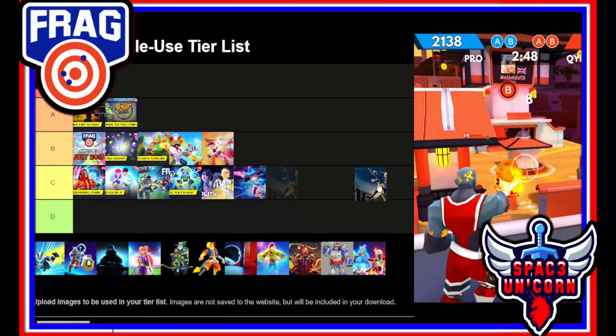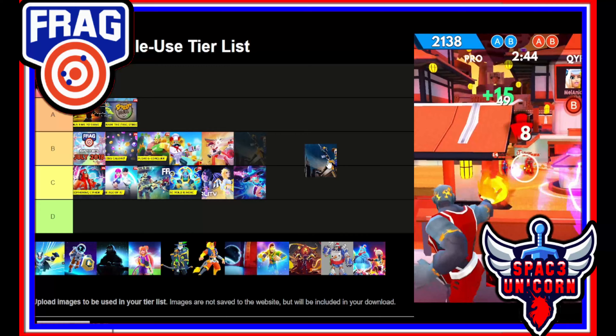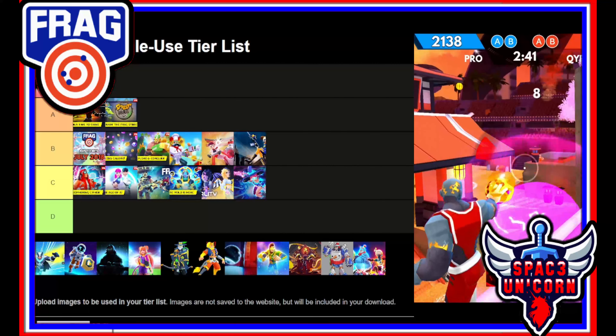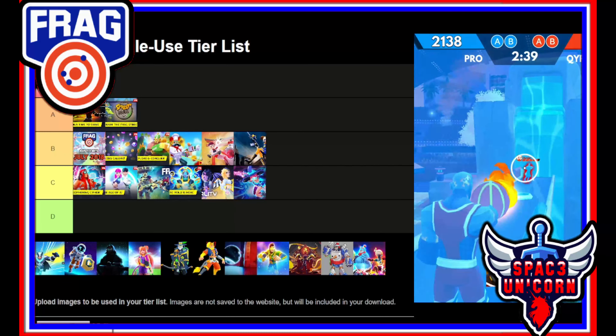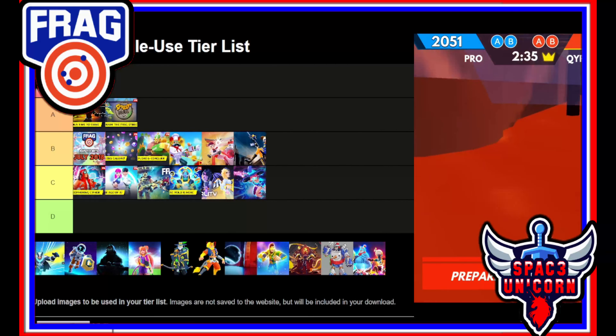Update 1.7.9 had some really good balancing changes and some map fixes. The new character was Zap Girl, who was broken. Not really too much to say — I'm going to put this one into the B tier solely because the balancing was good in this update.